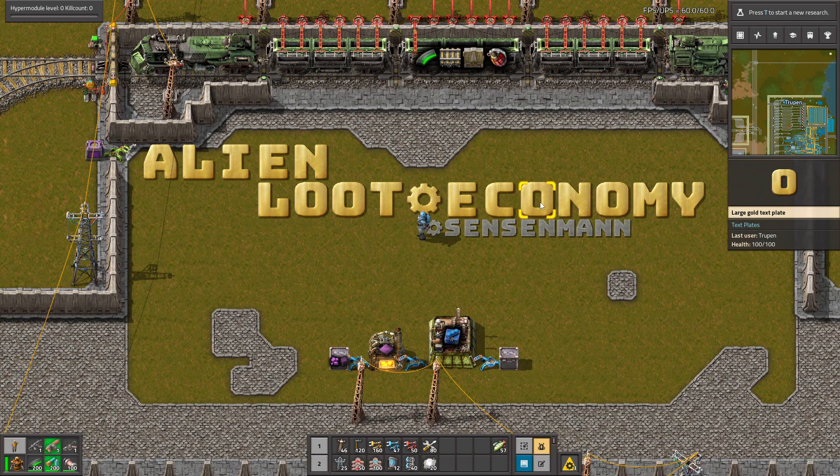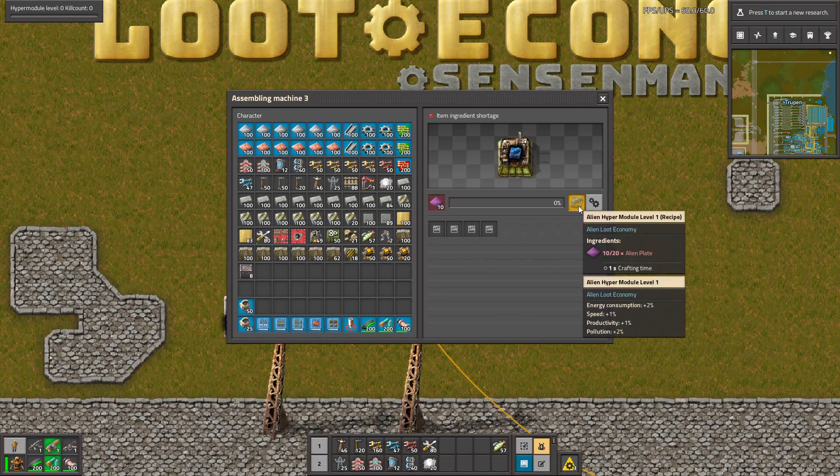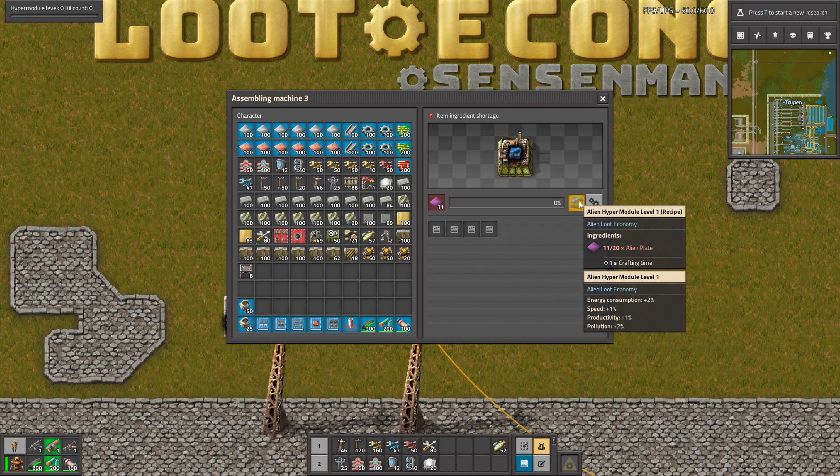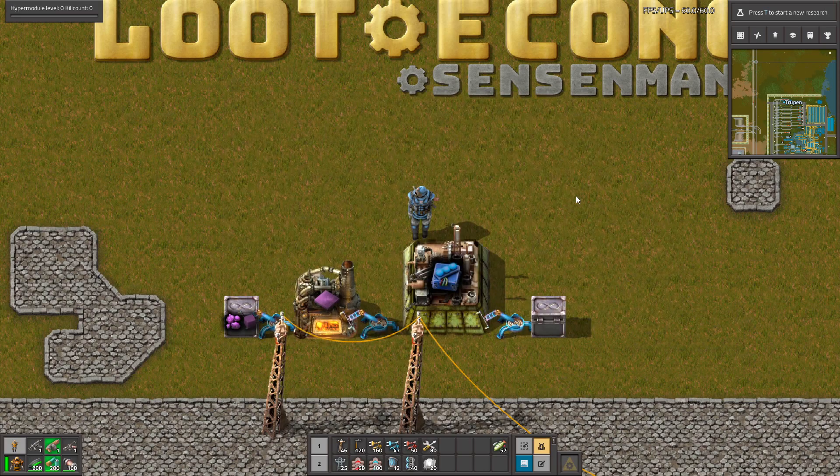Hello guys, welcome to the Alien Loot Economy mod. Thanks to this mod you can craft awesome new things, like for example this alien hyper module level 1. However, you can upgrade this to even better levels and have better stats, because right now it gives almost nothing, so it's not the best.